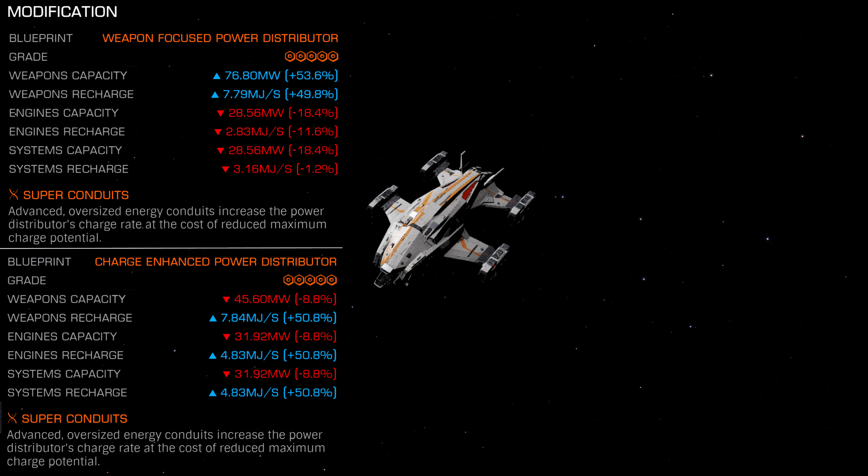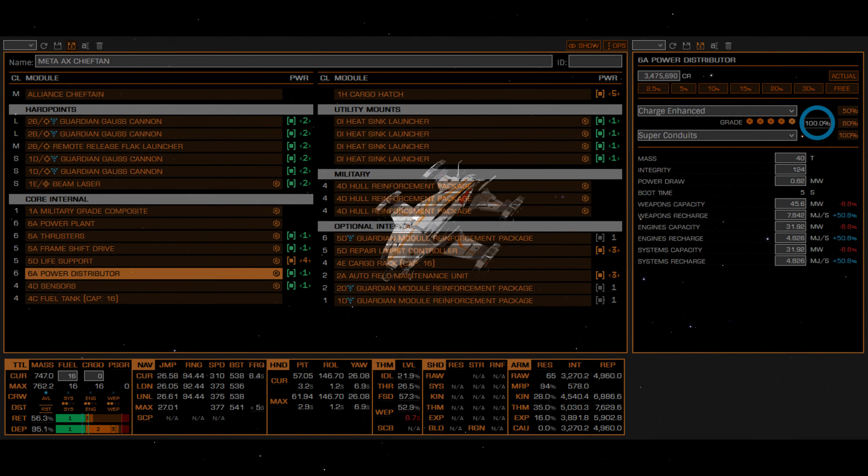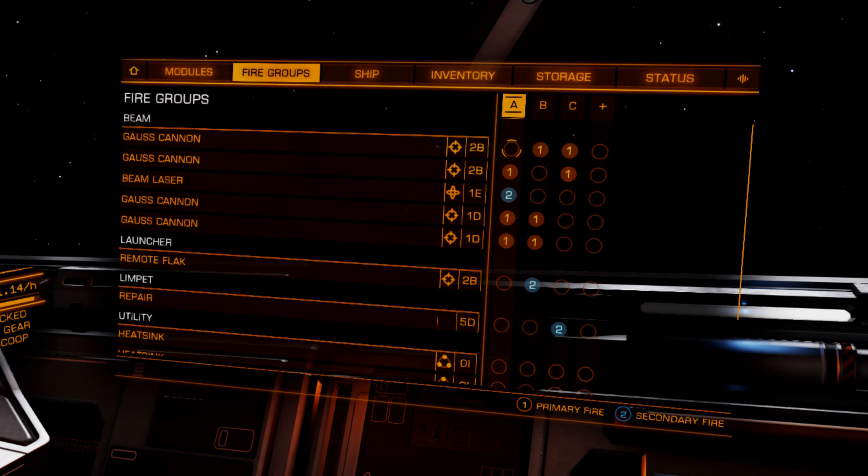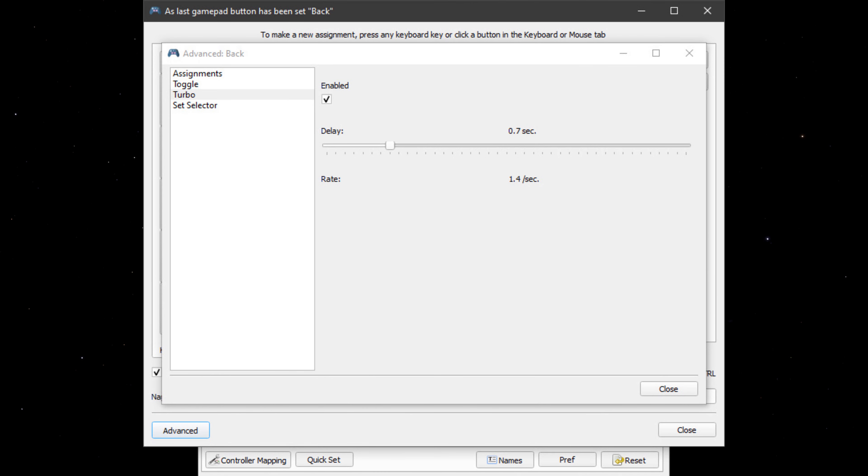But if you do use one, or are thinking about it, I'll show you the difference. Here's the test setup: your cookie cutter Meta Chieftain build. I go with three weapon groups — one medium, one medium, two small — cycling at 0.7 seconds. You can go as low as 0.65, but that drains your weapon capacitor too quickly.